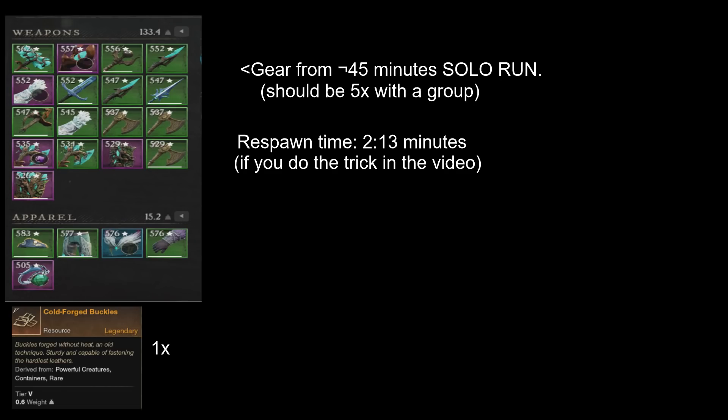Like I said, this boss is level 66, which means you'll get the highest gear score available. It mainly gives weapons, which usually fall behind in watermark, so it's very good to farm for that. If you get a group of five with ranged weapons, the boss will die in about one minute — you can hit his head for critical shots. Then two minutes for the respawn, so every three minutes you're getting the best loot available. Your gear score watermark should go through the roof. Leave a like if you enjoyed, subscribe for more content, and good luck farming.